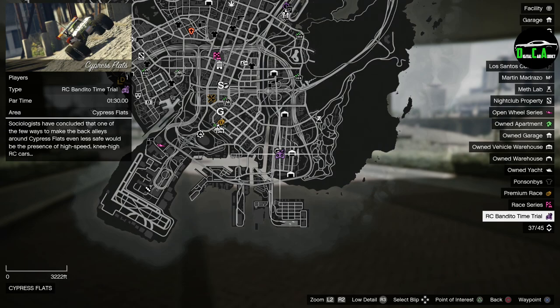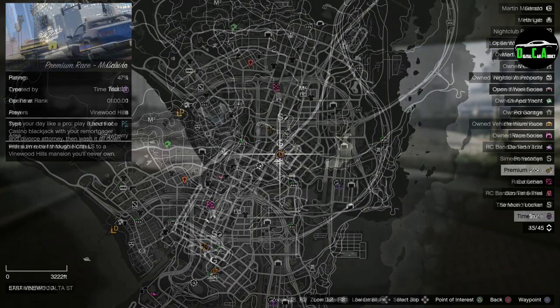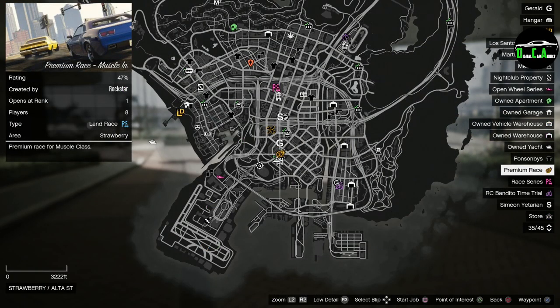We have the RC Bandido Time Trial at Cypress Flats, and this week's Normal Time Trial is Casino. I highly recommend using the Shotaro, Hakachu Drag, Batty 801, Emerus, Krieger, or an F1 car for that time trial. This week's Premium Race is the Muscle Car Race, Muscle In. I highly recommend using the Pizwazer Dominator, the Yosemite, or the Vapid Click for this race. Every Friday I post a guide on how to easily beat the Time Trials and Premium Race, so stay tuned for that if you're new.